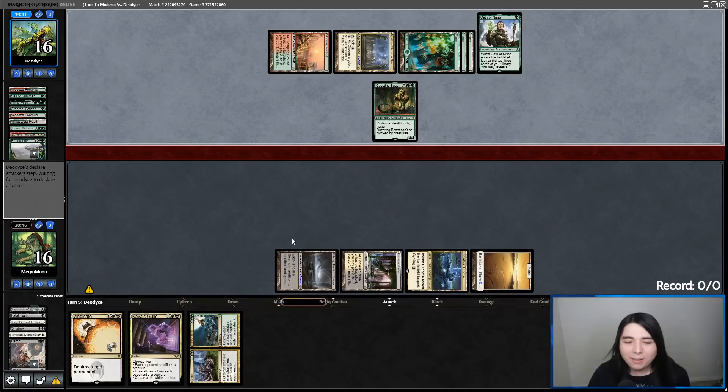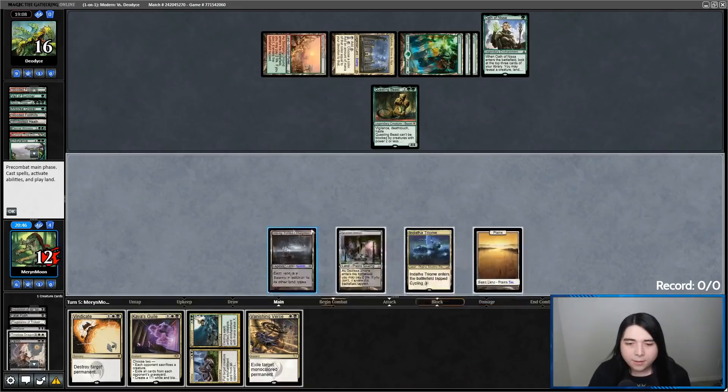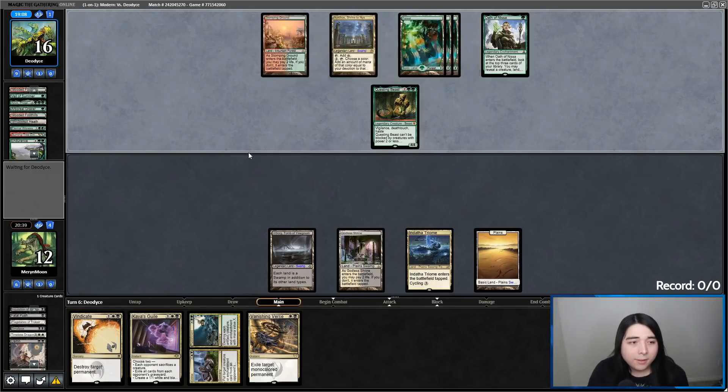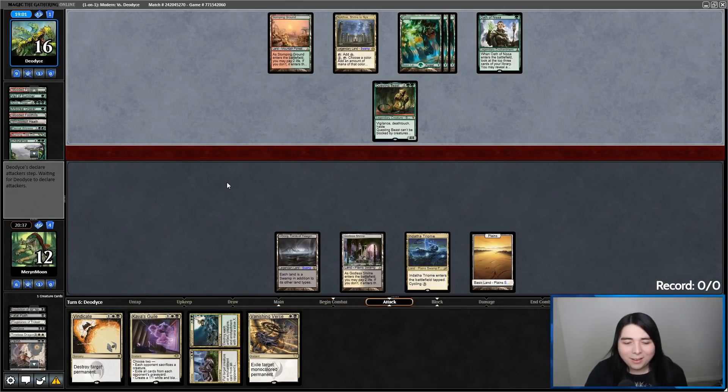Four mana — Questing Beast. Let's just hold up Kaya's Guile, and make them sack a creature, and exile their grave if they play an E-Wit. But now they can hold up a Veil of Summer if they topdecked one. Yeah — they're probably checking our Timeless Dragon, seeing if I can Eternalize at instant speed, and they see that I can't. So they're still going in.